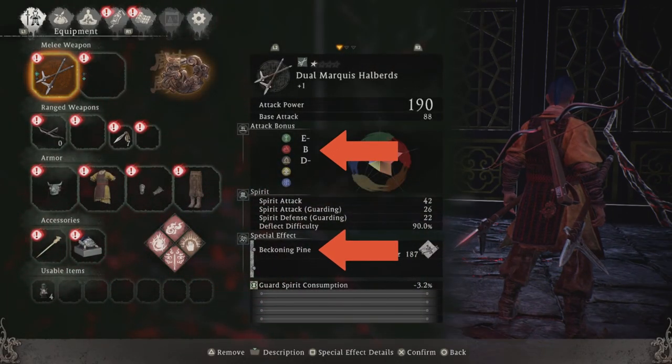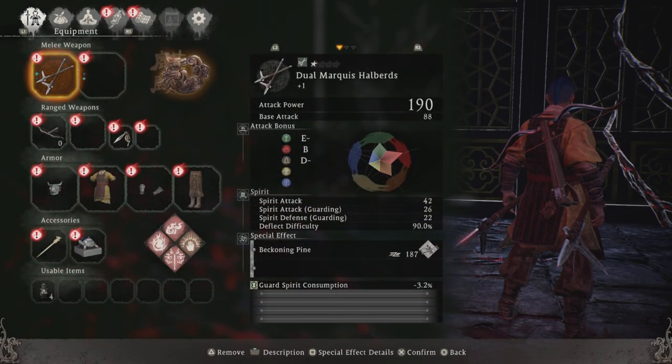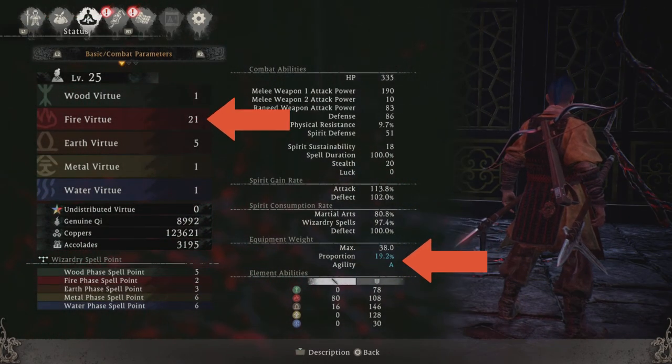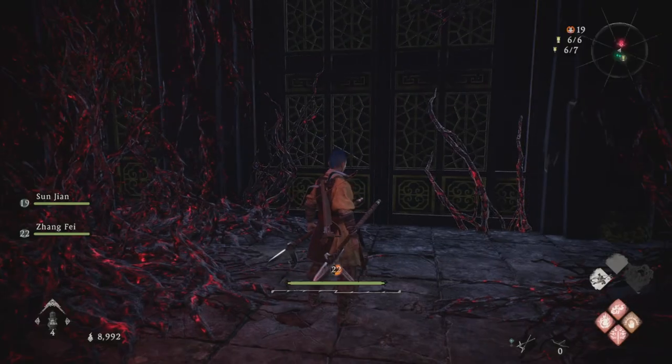For this boss fight I'm using a weapon that scales in Fire Virtue. It's got a scaling of B and I've got the Beckoning Pine martial arts special effects. My Fire Virtue is at 21, so I'm using a weapon that scales best in Fire Virtue.